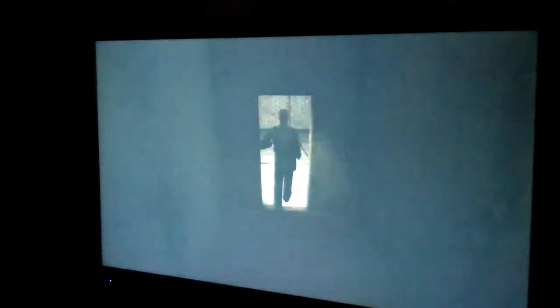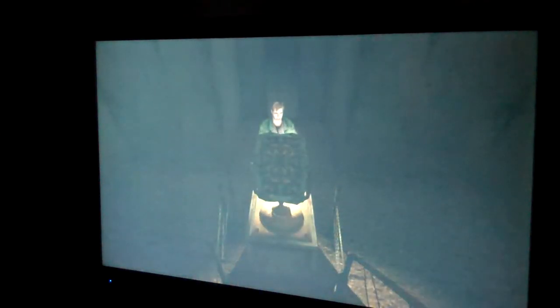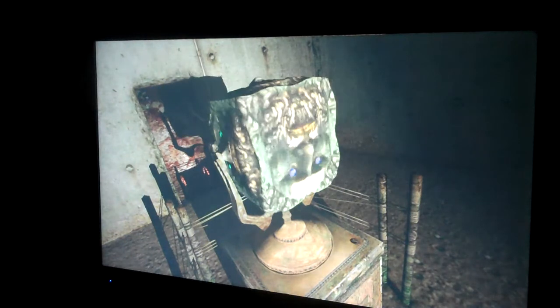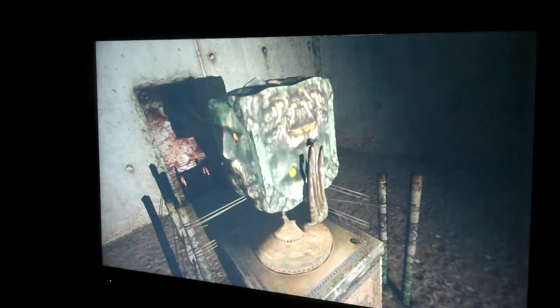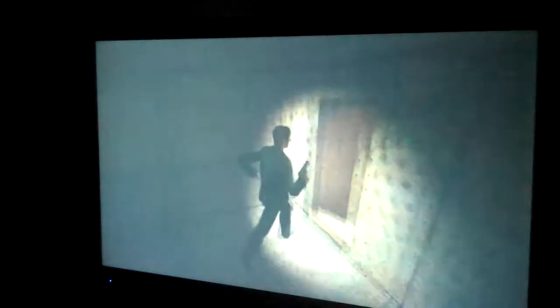We're going to come out at this cube — this cube controls everything in this room, like how you turn it. What you want to do to get to the part you actually need to be at is turn the cube. You want the two yellow eyes upside down facing you. Go back in this room, run all the way through, go down — cut scene time.